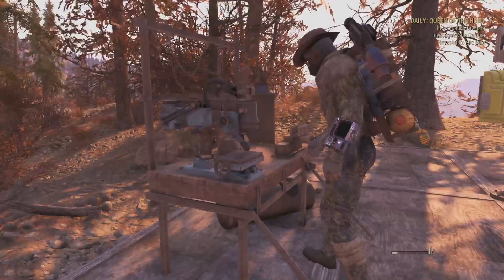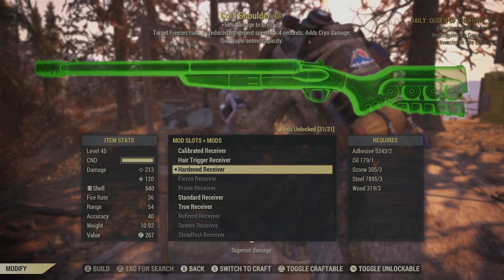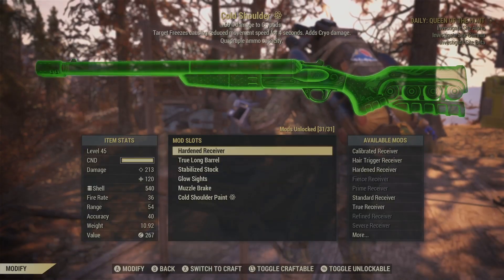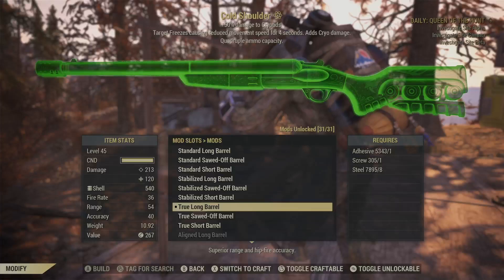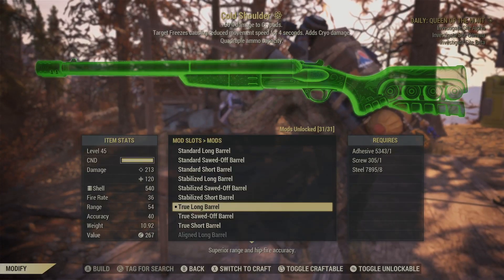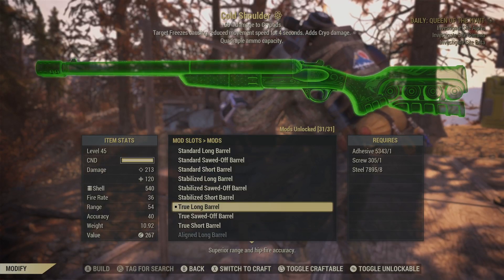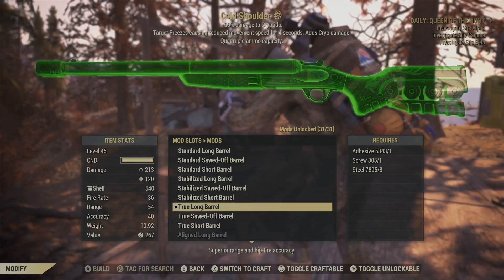Let's go to Modify here and I will go to the Cold Shoulder Shotgun. So I have a hardened receiver on here. I could have done the prime receiver, but they do the same amount of damage and I didn't feel like making ultracite shells, so I just went with the hardened one. I stuck with the true long barrel because I figured that superior range and hip-fire accuracy would be nice. As you guys saw there — I was aiming a lot, but for the most part if I'm in VATS I'm going to be hip-firing. That's why I chose the true long barrel, although there are probably better alternatives that will suit you better.